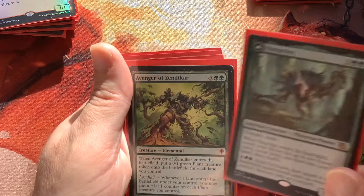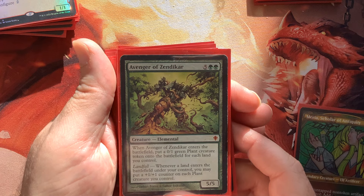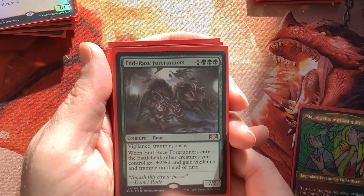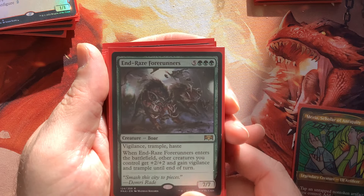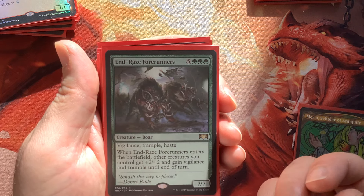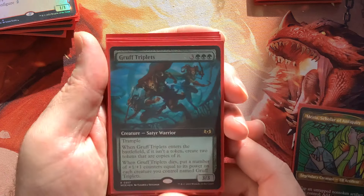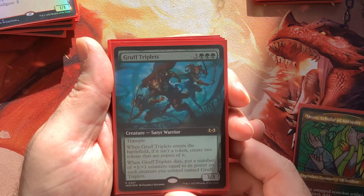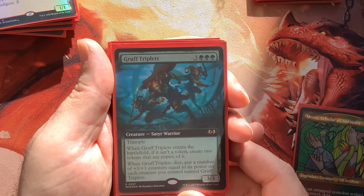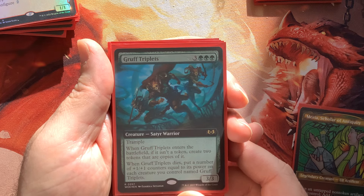Avenger of Zendikar is one of those really nice ETB triggers — it creates a bunch of 0/1 Plant tokens based on the number of lands we control, and with Panharmonicon you're doubling all of these. Rhonas Forerunner similarly doubles all those ETB triggers, plus that overrun effect. Obviously it's not Craterhoof — we're playing budget — but it'll be fine. Gruff Triplets is another amazing card that needs a home, and I think this is it. Panharmonicon makes a whole bunch of Gruff Triplet tokens and we become a real threat.